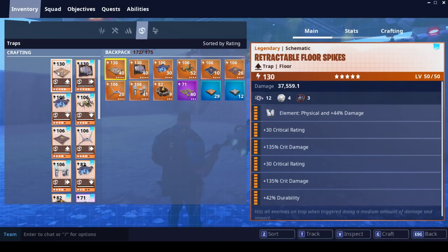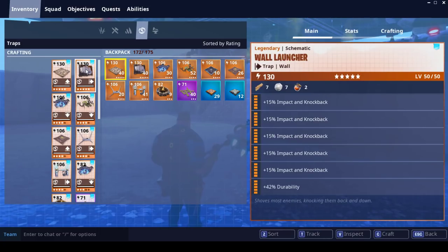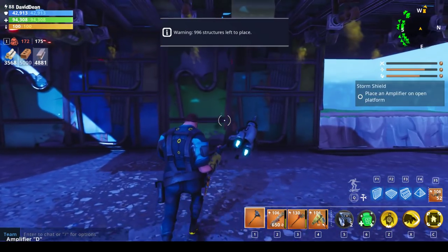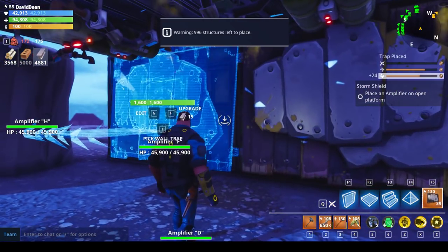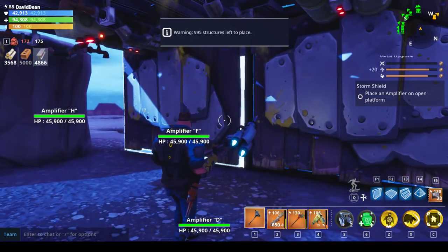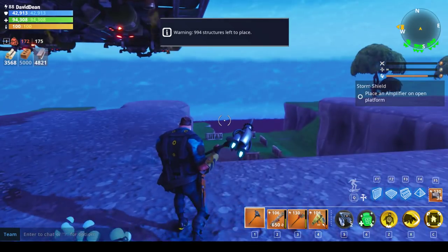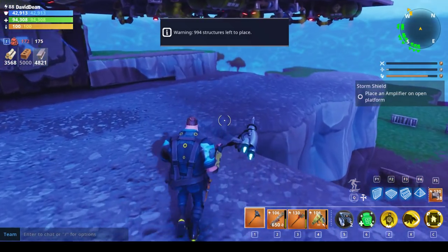So I do have two traps leveled up to 130: retractable floor spikes, used every other tile with the wooden floor spikes. The wall launchers, in order to affect the level 140 smashers, I just need massive impact. If I was not soloing storm shield defenses, I would have two of these perks as reload speed instead of impact. But with the heavier level 140 husk, it's kind of what I have to do. So we put launchers here just to make sure they don't try to beat through the walls. Also, anything walking across here will get knocked way back, meaning they have to keep going through the gas traps again and again.